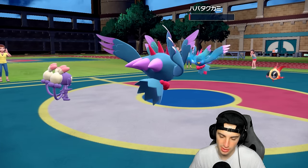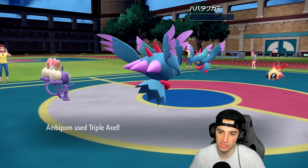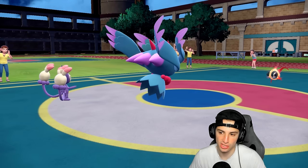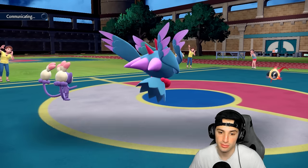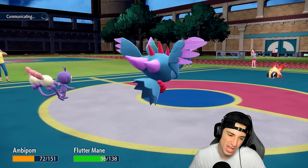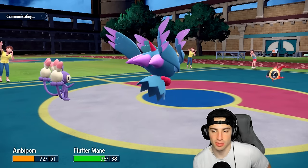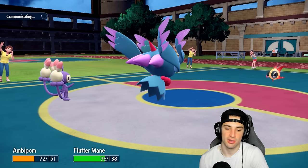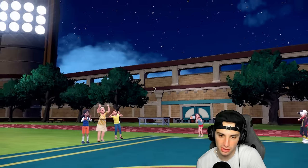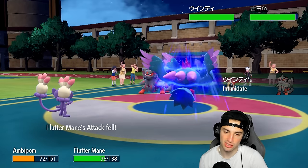We leave the opponent's Pokemon on Focus Sash — Ambipom is outspeeding, which is big. We get rid of Fluttermane no problem. We could have just faked out Chi-Yu but that worked out a bit better. Snarl flies — Ambipom doesn't take kindly to that damage-wise and Fluttermane gets a special attack drop. I kind of hope they go into Kyogre — but it's going to be Arcanine, and Arcanine intimidates me. Now I'm attack dropped on both ends.